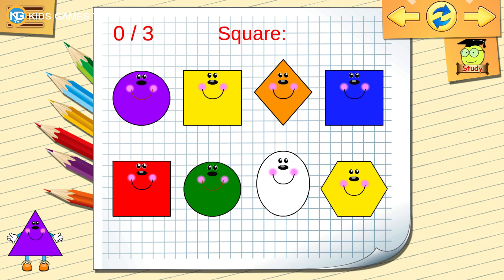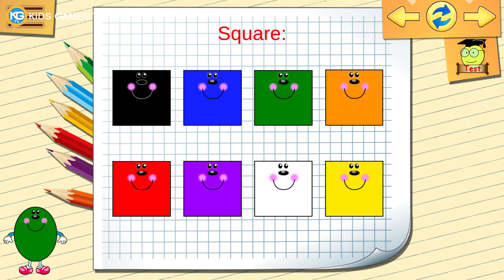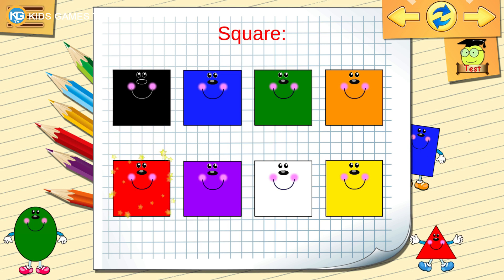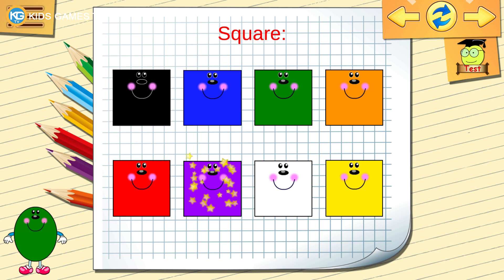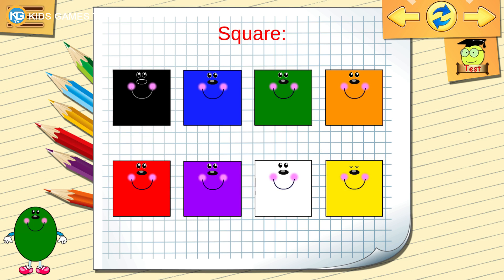Find the square. Let's learn some shapes. Black, square. Dark blue, square. Green, square. Orange, square. Red, square. Purple, square. White, square. Yellow, square.